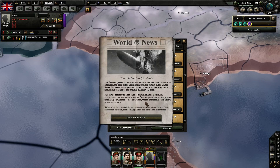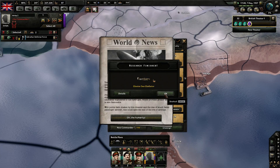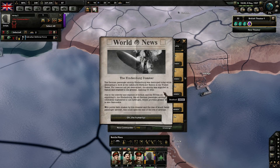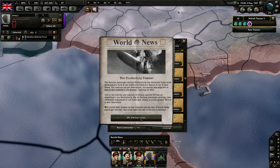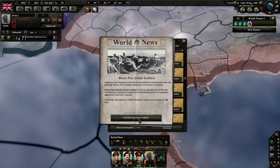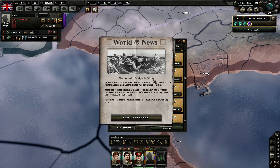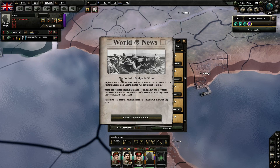The Hindenburg disaster — putting hydrogen into balloons instead of helium. The only problem is that with hydrogen it is flammable. The Marco Polo Bridge incident — and this will be the start of the Chinese and Japanese war.